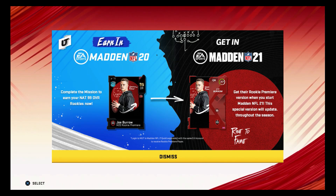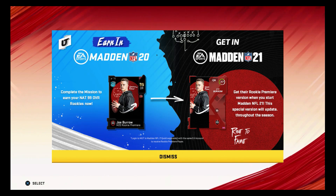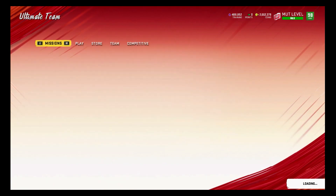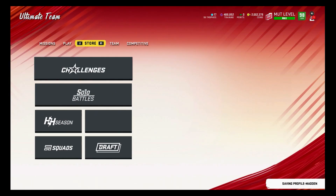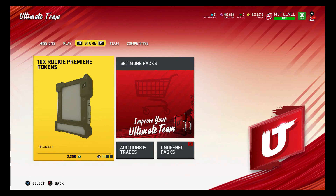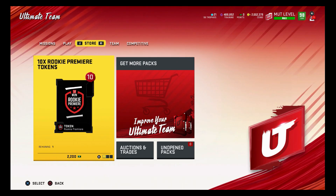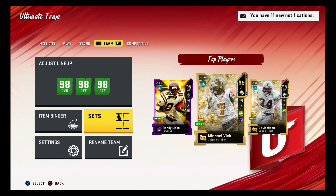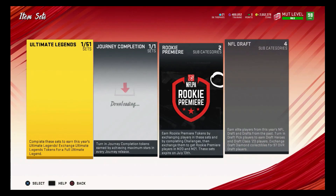As you can see on the screen: complete the mission to earn your 99 overall rookies. You get the Rookie Premier version when you start Madden 21 - special versions will update throughout the season. So they start at 77 overall, which isn't bad, and you can upgrade during the season. They didn't get too many good abilities this year, but it's something you can work on.